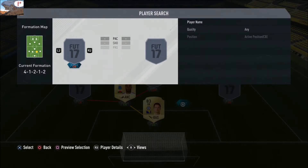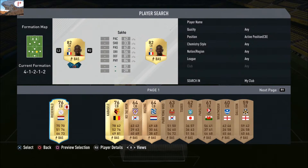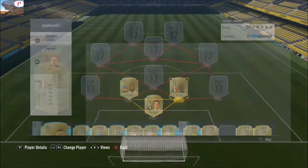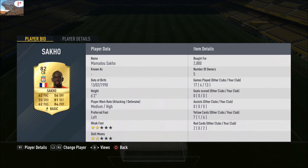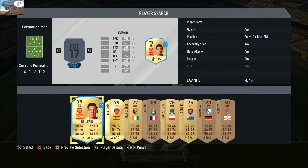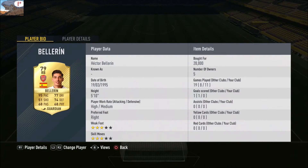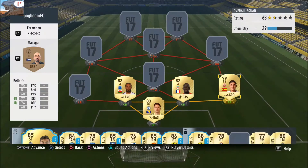At centre-back we've got Ashley Williams — a very good defender, quite expensive but very good. Next to him I'm going to have Sacco, who is a very very good player, seriously underrated in this game. At right back I'm going to have Hector Bellerin — this guy's got all the pace in the world to catch up to wingers, very effective but costly.